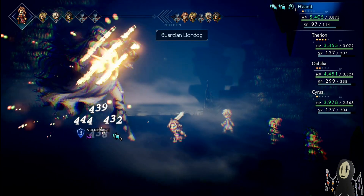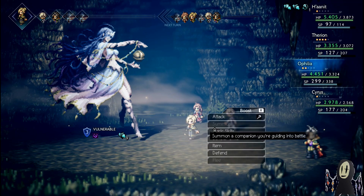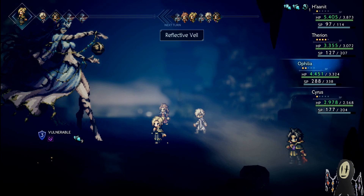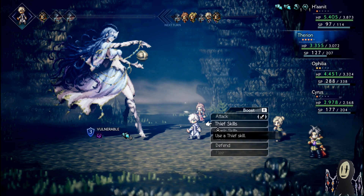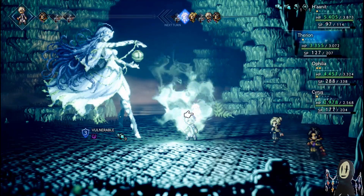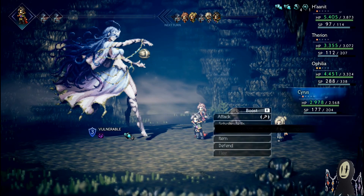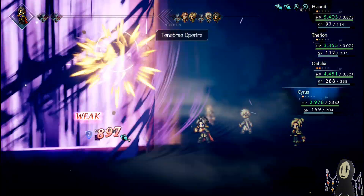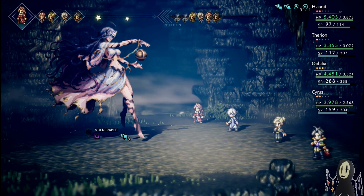One other thing I could do is have Ophelia use... I'll put a Reflect on Hanit, just because Hanit has probably the least magical defense out of all of us. I have to refresh the auspices, the Elphrix. I want to make sure that Hanit is constantly spamming these sword attacks because there's going to be plenty of times where this enemy is going to be weak to sword or to bow, and both are very favorable outcomes. Waiting for the exact last turn to do the break to really shift the momentum in our favor.